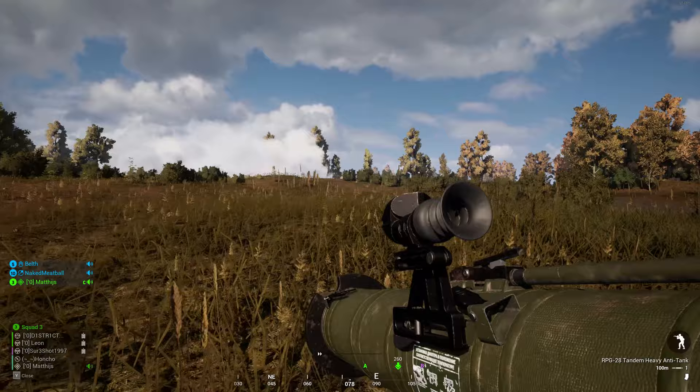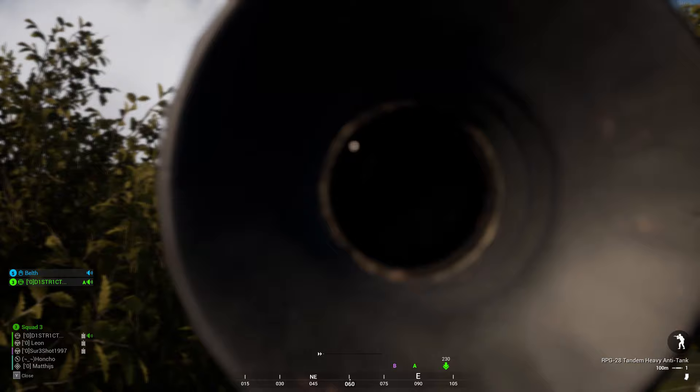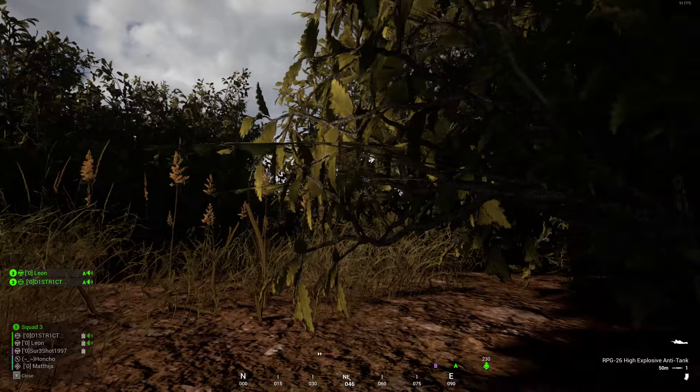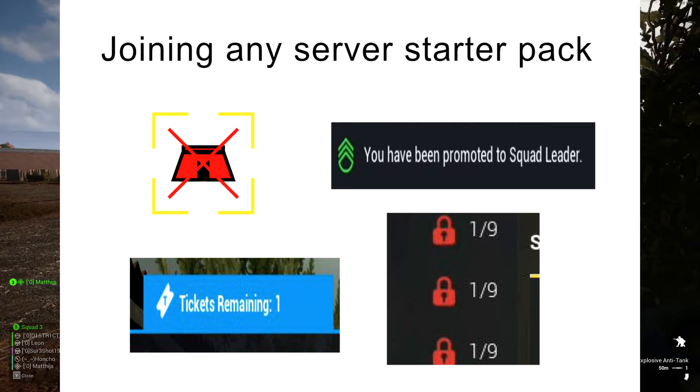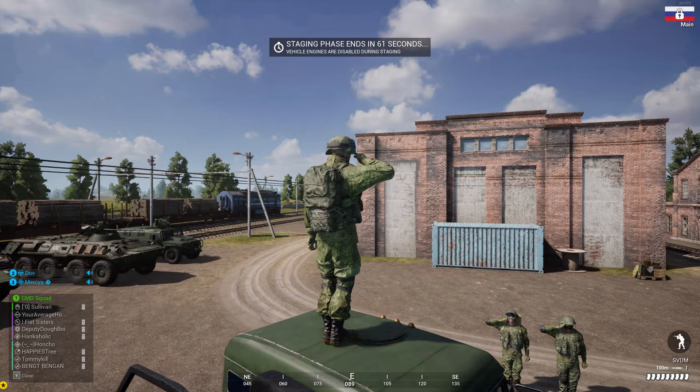Let's paint a picture quickly. You're pretty new to Squad and you've not long got on after a hard day at work. You're about 45 minutes into a game of random Advance and Secure, fairly enjoying yourself, when you suddenly see a dreaded message pop up on your screen: you have been promoted to squad leader. Or alternatively, the game has just ended and is in staging phase, and all of the squads are either armor-locked or simply full.